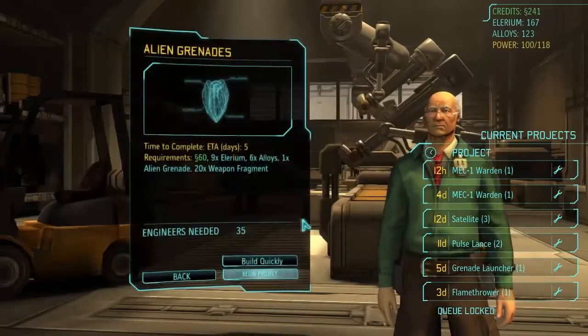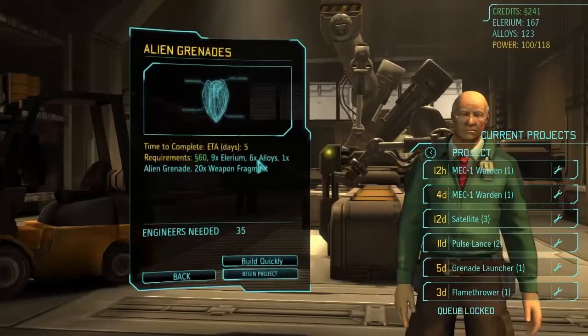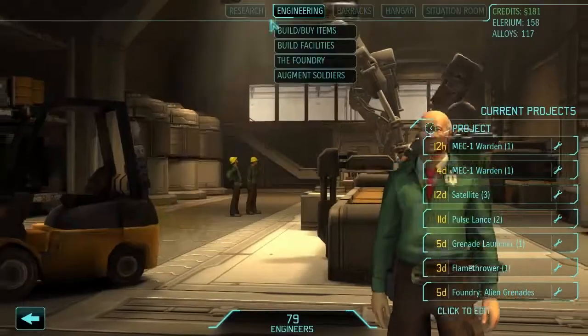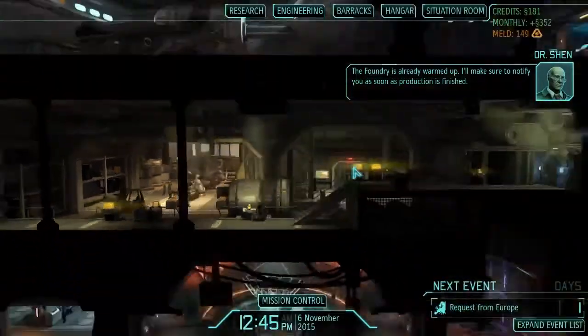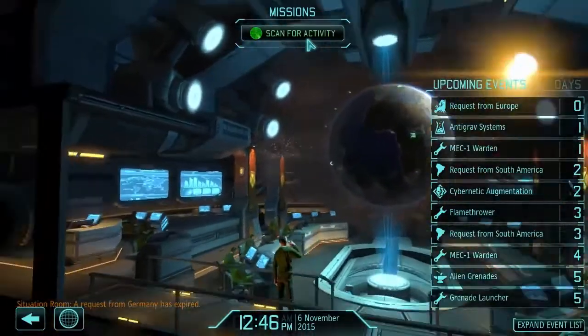Let's do that. It's going to cost us 60 credits, 9 Elyrium, 6 alien alloys, an alien grenade, and 20 weapon fragments, but it should help us out in the long run. We're going to hold the rest of the money so we can upgrade our mechs once they're built. We also have two Pulse Lances on the way, so we don't need to worry about guns for them anymore. Let's scan for activity and see what happens.